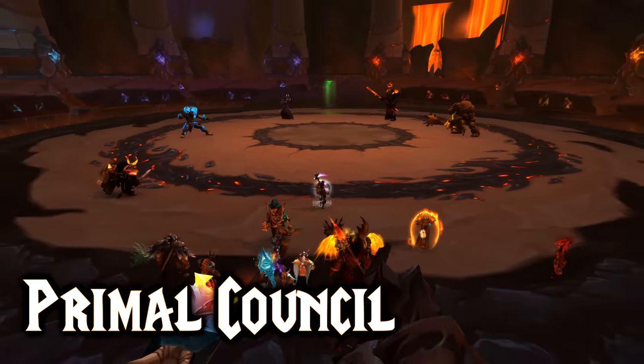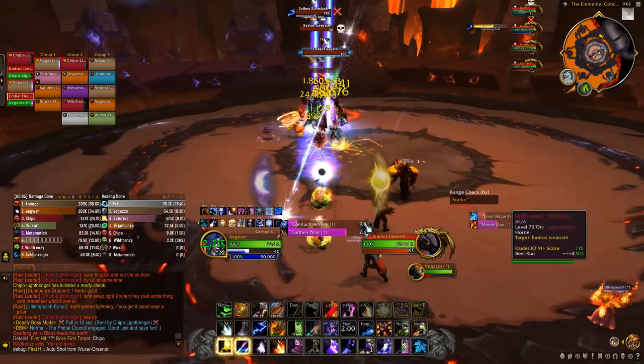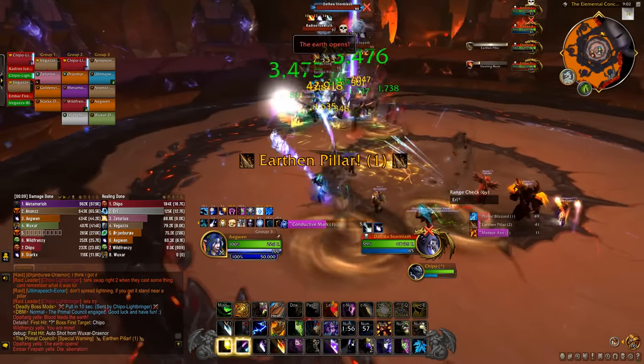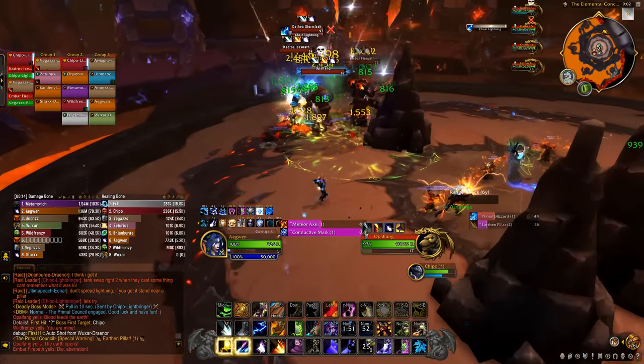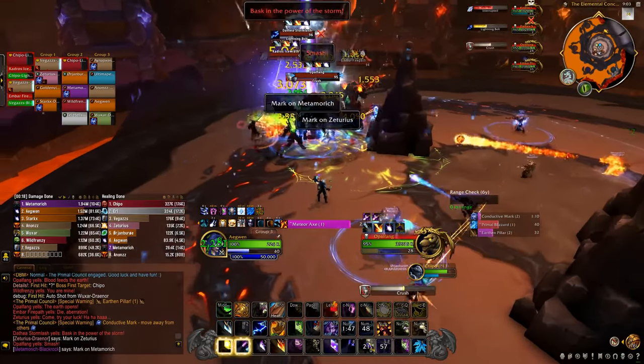Primal Conceal is a pretty interesting fight — you have to fight 4 bosses at the same time that don't share a health pool. It's best to kill them all around the same time since they leave a dot on the entire raid when they die. Only the fire and earth ones can be taunted, so tanks keep swapping them while the other two hit people randomly, but those two can be kicked.